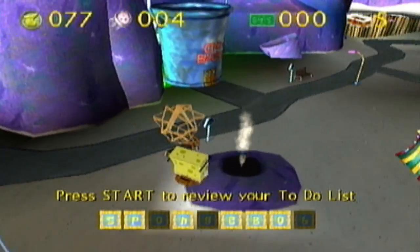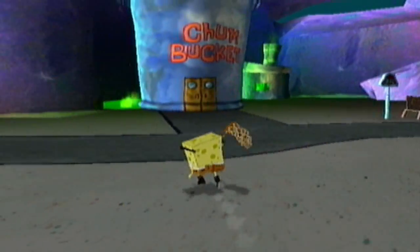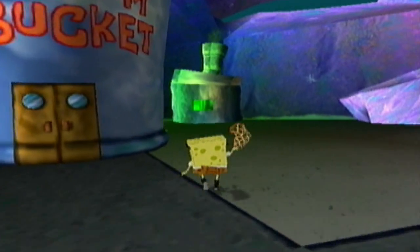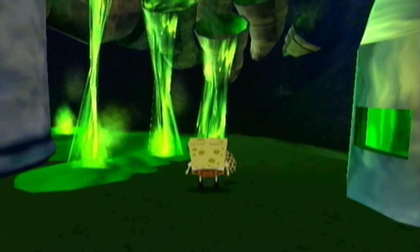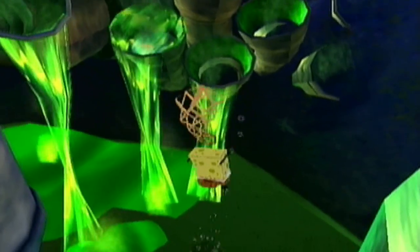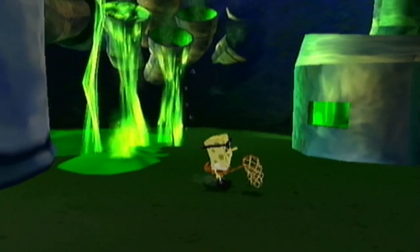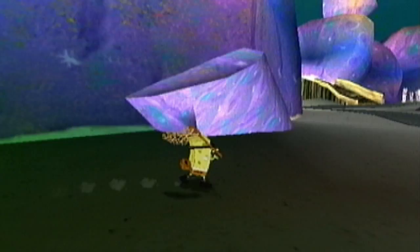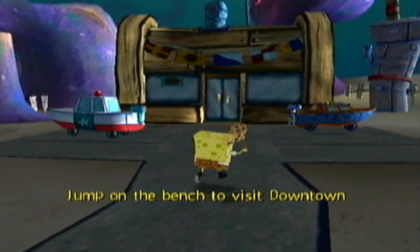We have the letter N right here, which is basically the whole point of learning how to use the jellyfish net to hang from hooks. Over here is the Chum Bucket — and behind it is basically just acid. Just don't touch it. I don't know why they put this back behind the Chum Bucket, because it literally has no reason to be there. I always wondered about that.